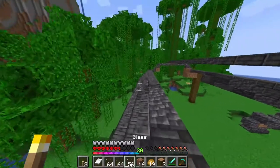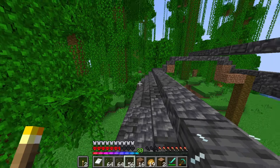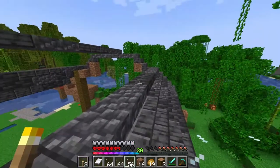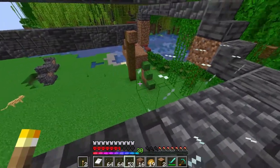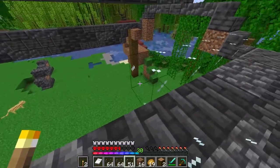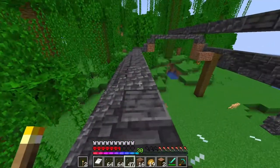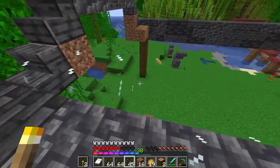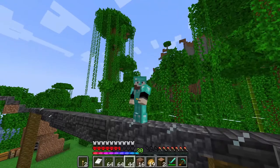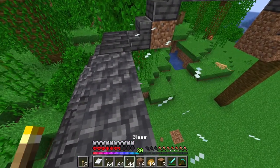We are on to the next part of this build and it requires glass. What we're going to do is add glass here to the roof. Why? Well, it's a greenhouse — it's going to need a little bit of that glassy action, on top so we can get the sunlight through, because this is totally real life. But this shouldn't take me too long.